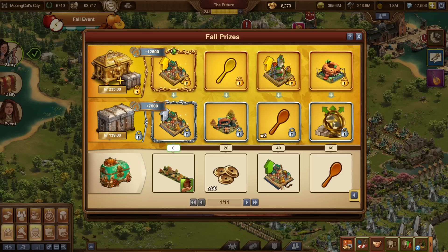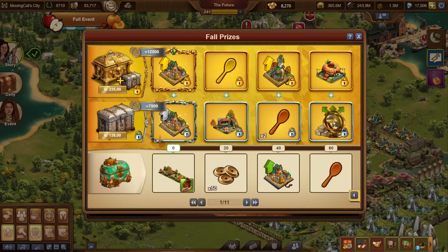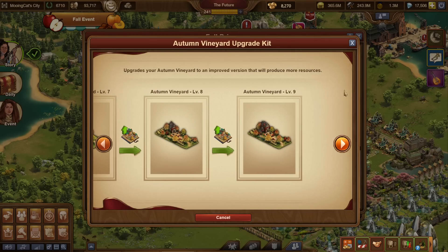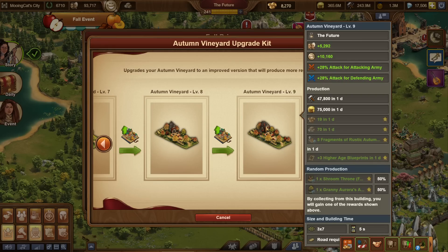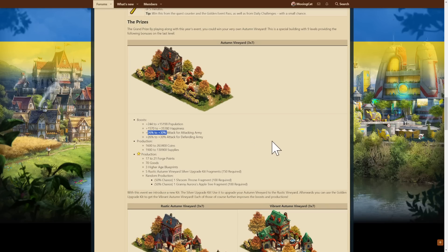The first thing you might notice is the silver upgrade. Not only do we have a golden upgrade, we also have a silver upgrade. The way it works is that you get the main building to level 9, then you can upgrade it with the silver upgrade to level 10, and then from level 10 to level 11 with the golden upgrade. Probably no surprise what I think about it, but fortunately it's not too difficult to get it fully leveled.